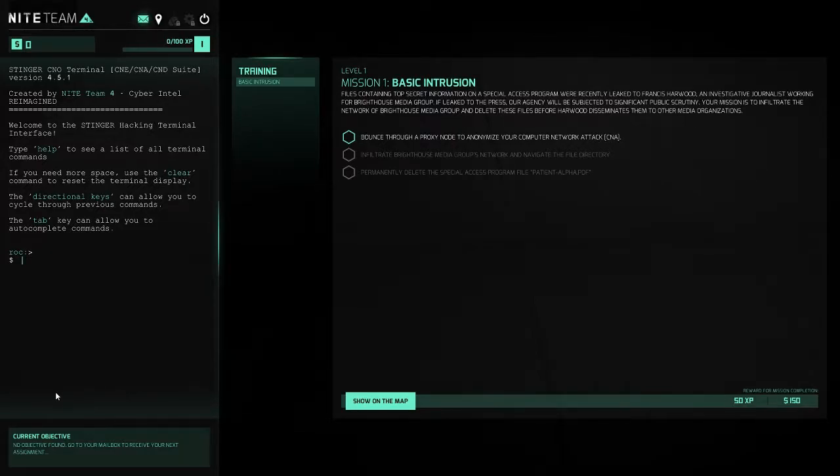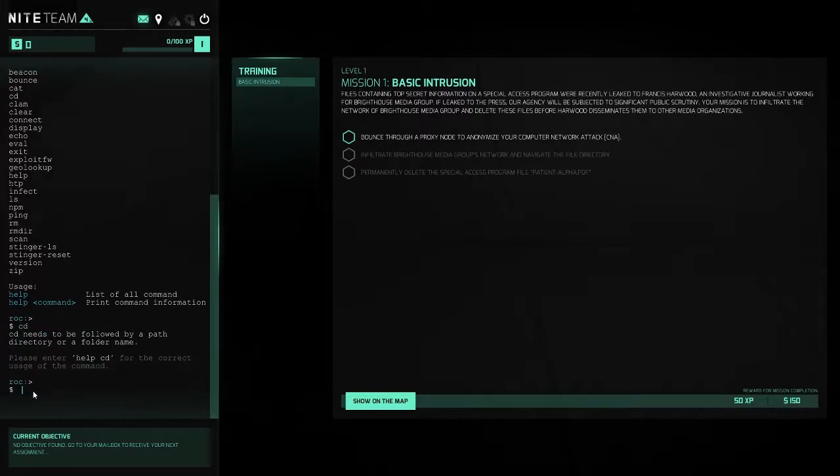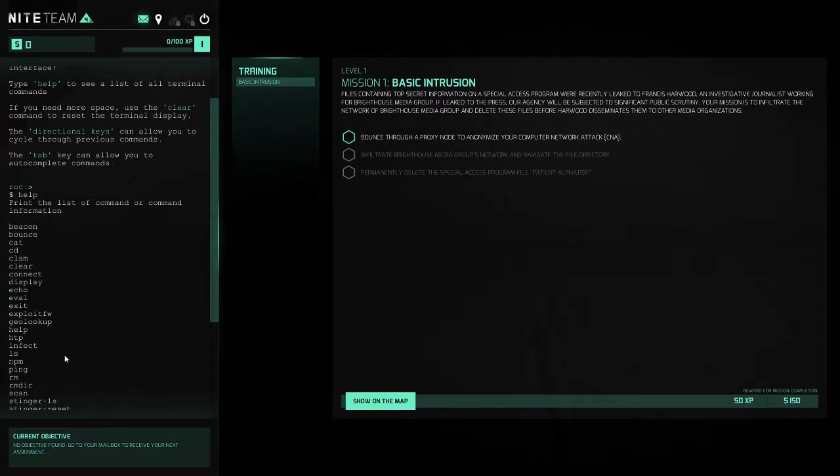The game is very linear — really do one thing at a time, like in real life. I'll type 'help' and look at all these commands that we don't have anymore. I think what StingerOS does is handle a lot of those commands automatically, so you don't have to navigate through a standard Linux interface. Xander is supposed to be a super powerful OS, so it makes sense you don't need to do that.